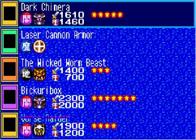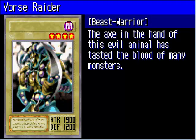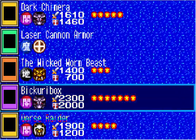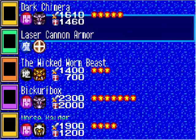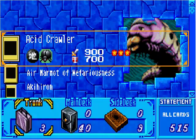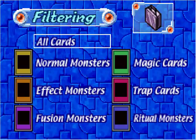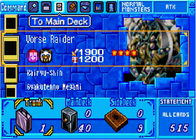Let's see what I got — I got a Vorcerator! How awesome is that? The Vorcerator is an excellent 4-star monster with 1900 attack. There's also a Bikuri Box — not going to use that — another Wicked Worm Beast, and Dark Khimer which is a 5-star monster. But the Vorcerator is really what's needed, so I'm going to add that to my deck. Searching for it in my trunk and adding it to my main deck.